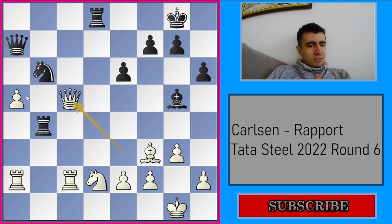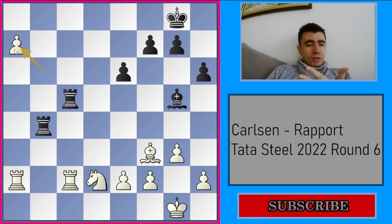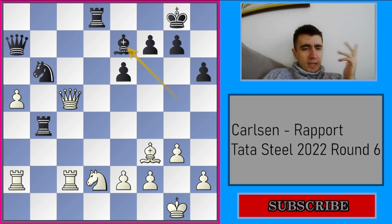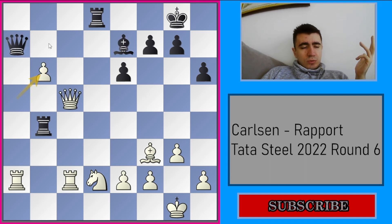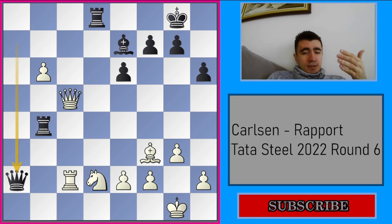White's queen goes to c5. Still axb6 is a big threat — if you go Rc8, I can just capture on b6 and after this capture on a7, black is a piece down and also the a-pawn is getting promoted. So it's very hopeless. So Be7 seems like the biggest chance, but black's only hope is that white is going to repeat moves by Qe3, Bg5, Qc5 — but that's not going to happen. In this position white captures on b6. If Bxc5 then Bxa7 and white is a piece up — also it might become two pieces because of the a-pawn. So the only way to continue for black was to capture this rook and to hope for something. White doesn't capture immediately on a2 — he captures the bishop on e7.